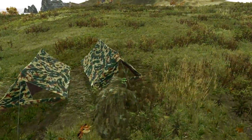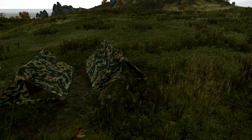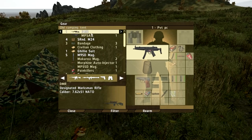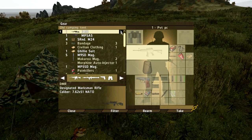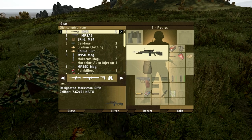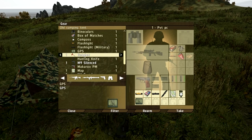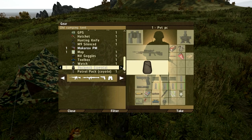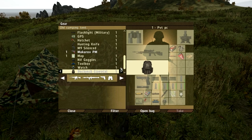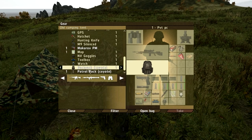Let's go ahead to the final camp, which is camp number three. This is going to be your most hidden camp and it's going to be somewhere in the woods — completely up to you where you hide it. The first thing in there is a DMR, which I'm going to take. Scrolling down, there's raw meat I can cook if I didn't do any hunting, there's a compass — I'll take that. There's a GPS, a hatchet, I'll take the M9 silenced instead of the Makarov. There's night vision goggles, a toolbox, a watch, and at the end there's a coyote patrol pack which I'll take. I can always resupply it.